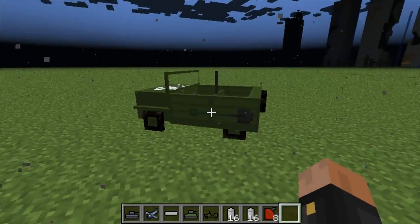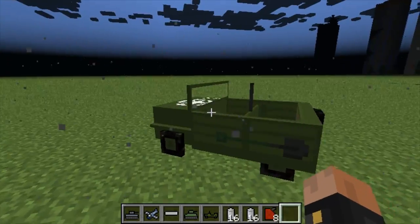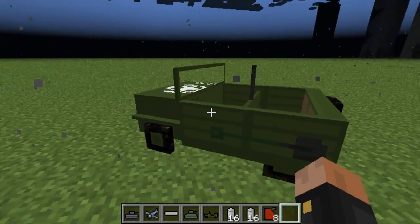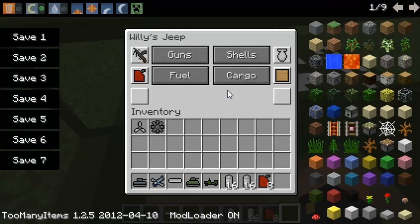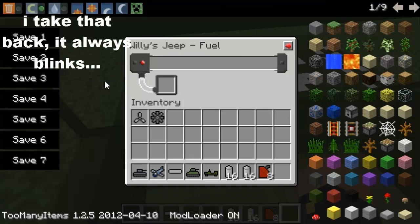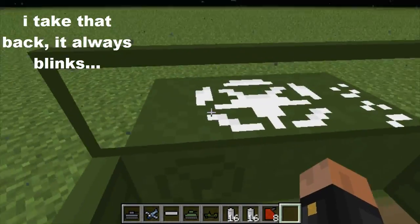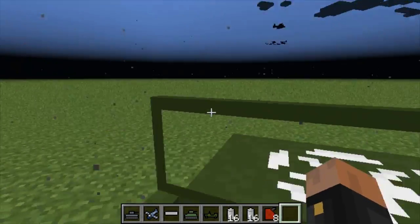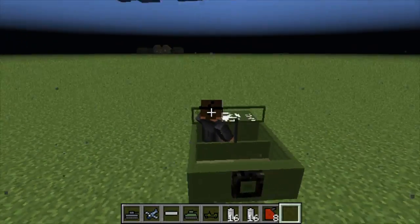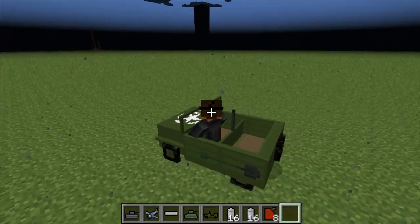Another cool feature is that while you're in creative mode and flying a vehicle or plane, you have infinite fuel. But if you're in survival, you have to fuel up. If I press R and go to fuel, you'll notice there's no fuel here — the little red dot is going to start blinking, meaning I need fuel. But I can still drive because I'm in creative. And yes, the Jeep did not change — it's still very slow and has been like this since version 1.6.6.